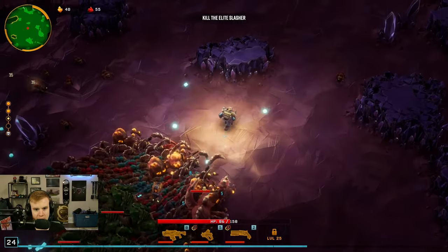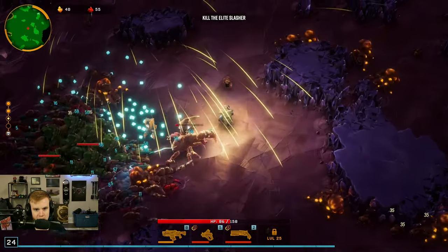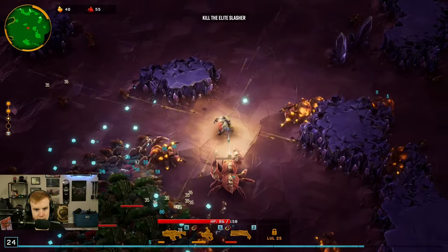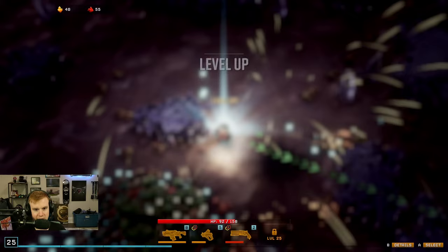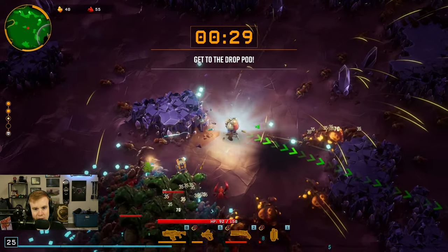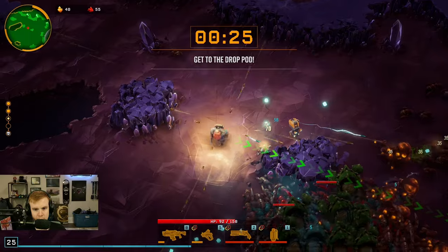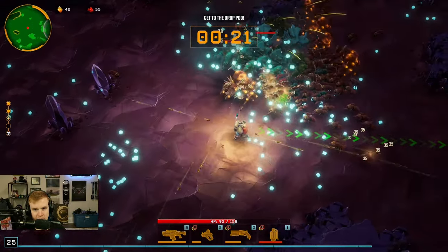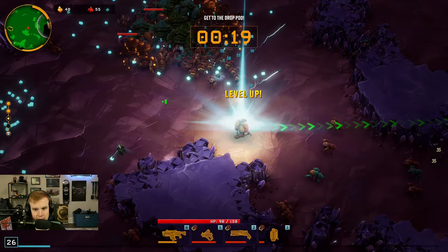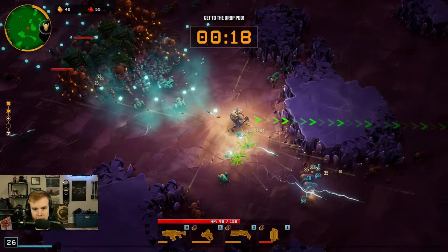We have another slasher — that was good damage, looks like he's almost dead. There we go. So the drop pod's going to start. Let's get the cryo grenade — it's going to cause the exploding enemies to just break and shatter instead of explode, but it's good AOE. Let's do the fire rate on the rifle.